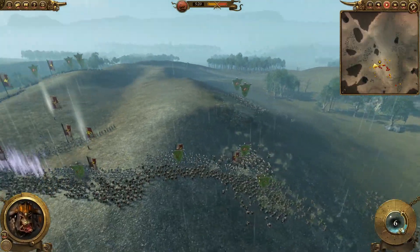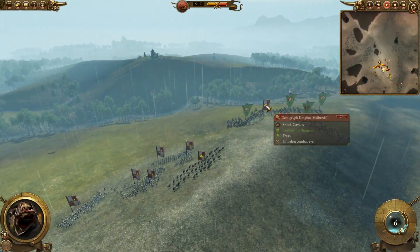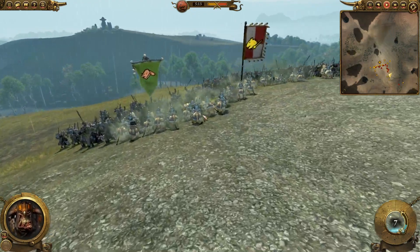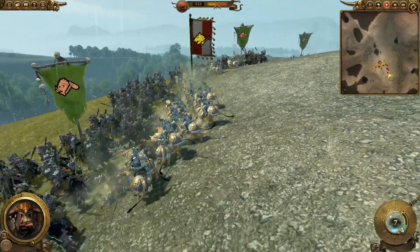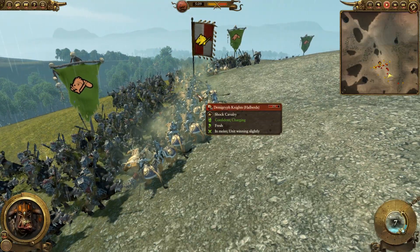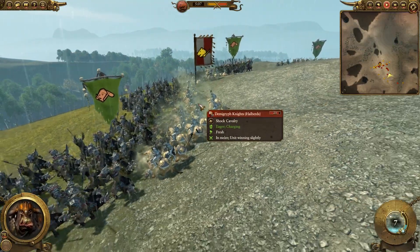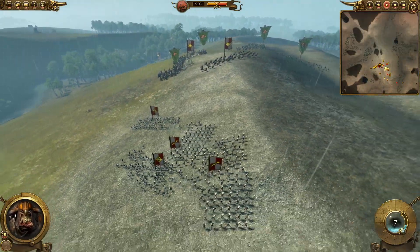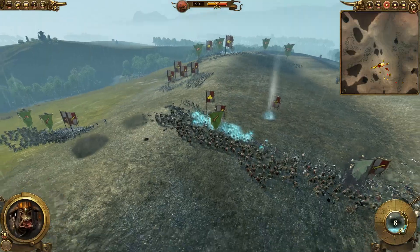This is something that's really, really important — to try and tie down the Demigryphs as quick as possible, because this unit is so, so powerful. Even with the halberds, they're still very, very deadly. They will tie down a good chunk of all my cavalry. I think they did a good job holding up two of your War Boys over there.